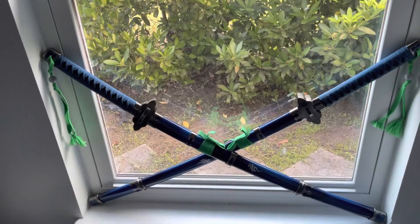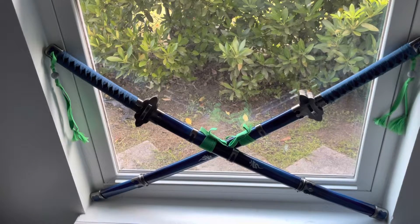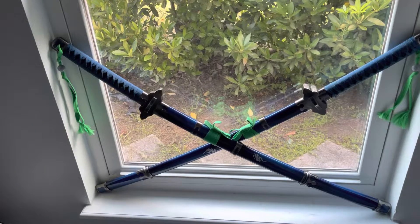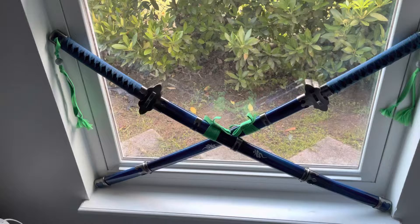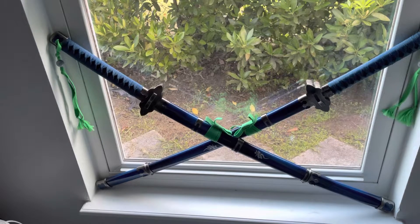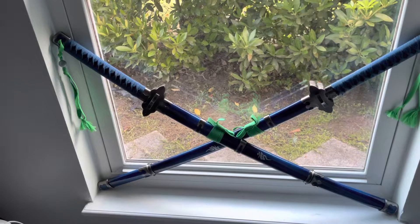Hey guys, Joker here. Today I wanted to show you if you have any swords, weapons, or props and you don't have anywhere to really put them, how you can put them against a window and the window sill. I have two swords against my window — they're crossed against each other.